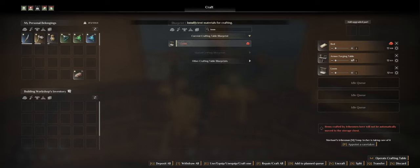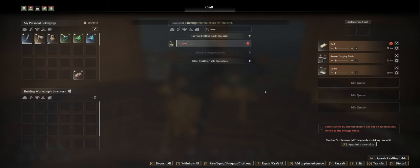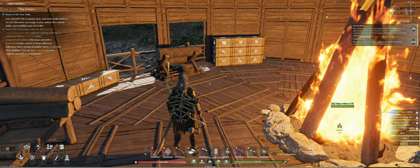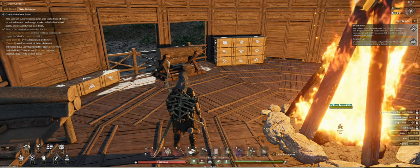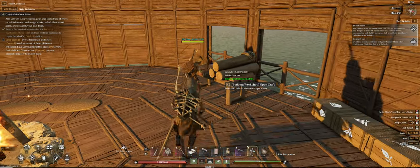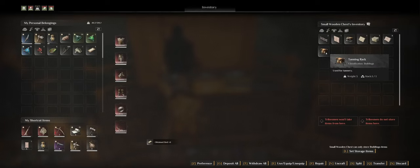I need more planks and thatch, so I'm going to be gathering some materials, making some more planks, and I'll bring you guys back once I have everything I need. I'm back - my clan member has been doing a few things while I was gone. She's still working on some chests and we've prepared some things.